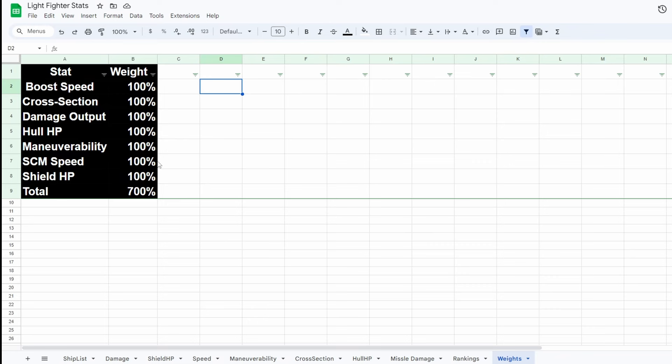The AI rankings are still relevant since the AI ranked overall stats giving each one equal weight, but if we go off human rankings, boost speed and maneuverability will be weighted much higher than damage output. I hope you've enjoyed this video — it took a really long time to figure out how to build this tool and work with the AI model. Before you go, is there any other ship you'd like to see on this list? Maybe I should rank all fighters together. Let me know in the comments how you would weight these stats — would it be 100%? 20%?